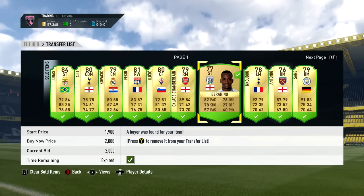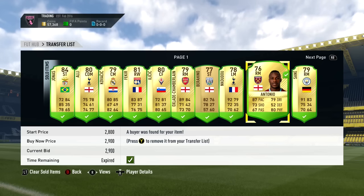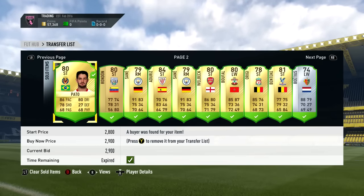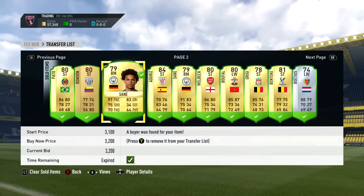Without further ado, let's go into the first batch of players. You can see them selling right here. These are the cards I picked up last episode, and they actually left me on 57,000 coins, which is not too bad at all. I was using some brand new trading methods in this video — the hunter method specifically.